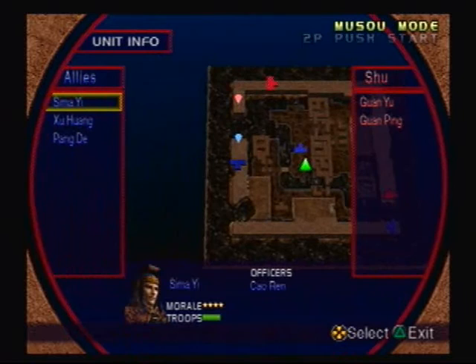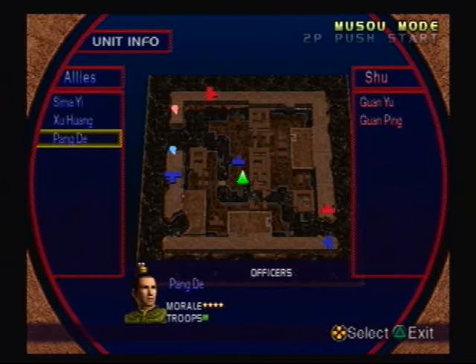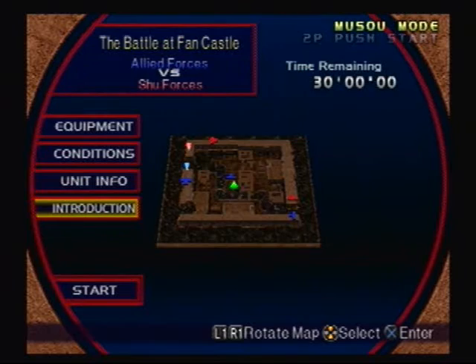And we don't have 30 minutes on this map! The Unit Info — for the Allies, we have Sima Yi with Sao Ren, Shu Wang, and Pang De. I am not listed because the Wu Forces eventually show up later. For the Shu Forces, we have Guan Yu and Guan Ping. That's it! Alright, the intro — let's go!